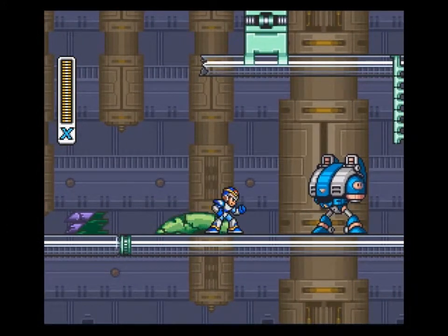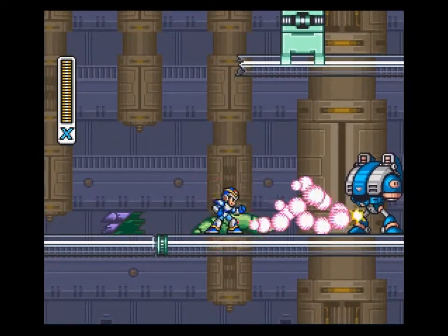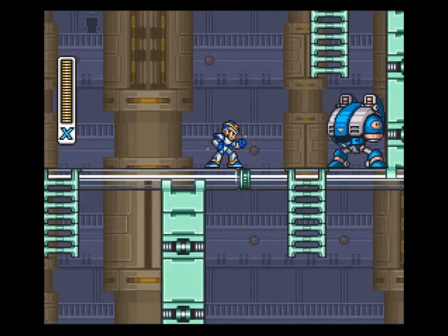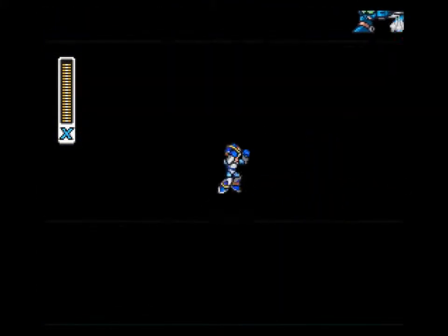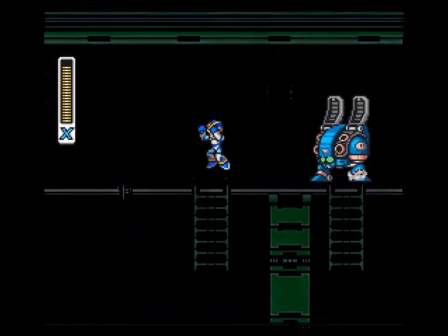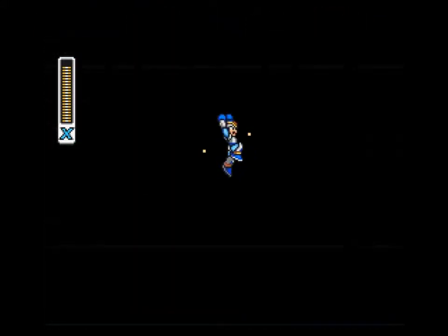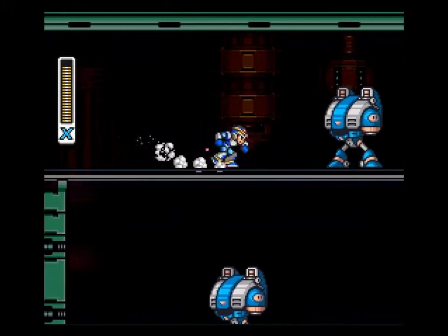So we're going to race along here. I'm going to show off how the new buster works on these guys — it's almost a one-shot kill. They have a lot of health, so it's understandable. As you guys can see, normally in this level there are little electric things going along the ground, but I don't remember what boss you beat — when you beat him, it doesn't shoot the little electric things out anymore.